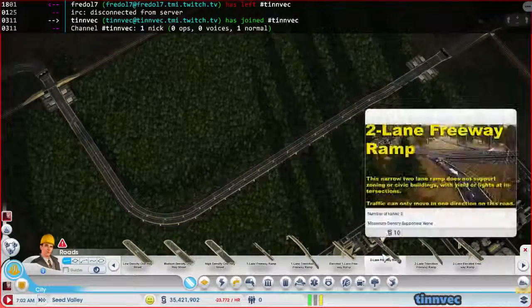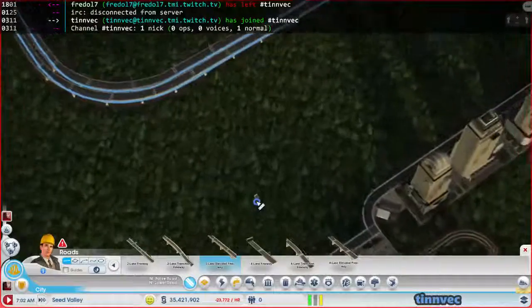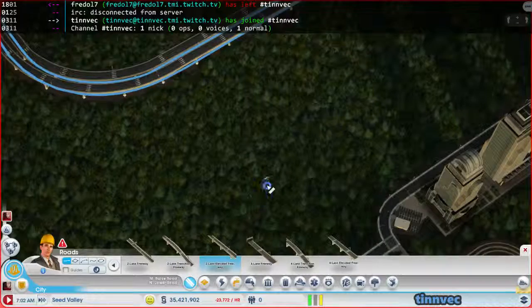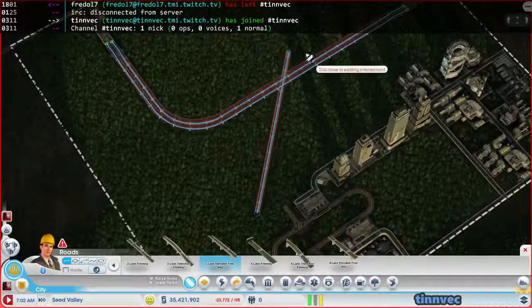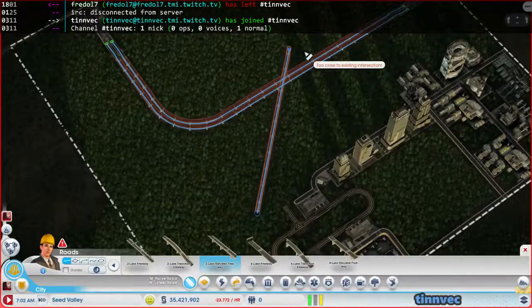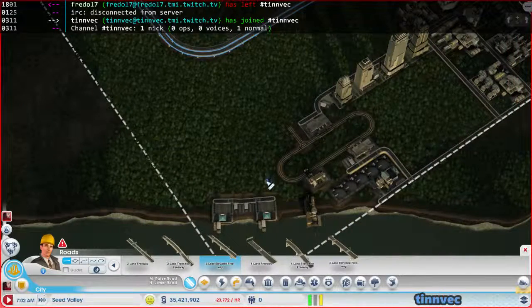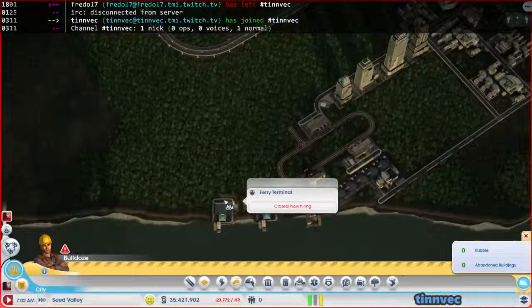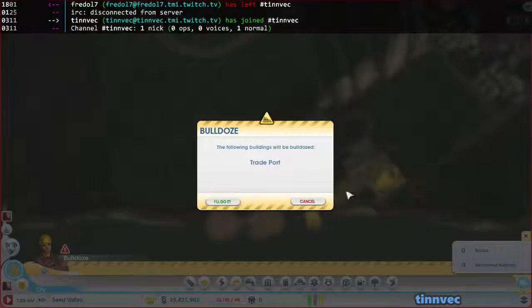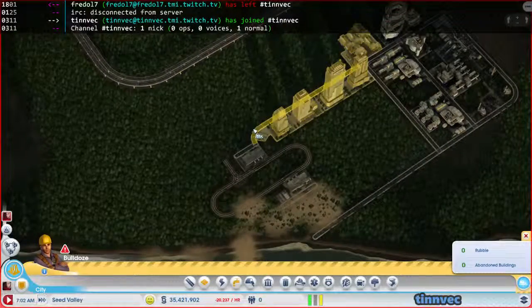I'm on two-lane freeway down here. I have to look at this real quick, but I believe I want it to come through right about here. Maybe I actually want it right about here - that seems closer. Because I want it to come down right in here. In fact, maybe I will just take all this stuff out from this corner. This corner is fine, and I think I might end up just redoing part of this stuff.